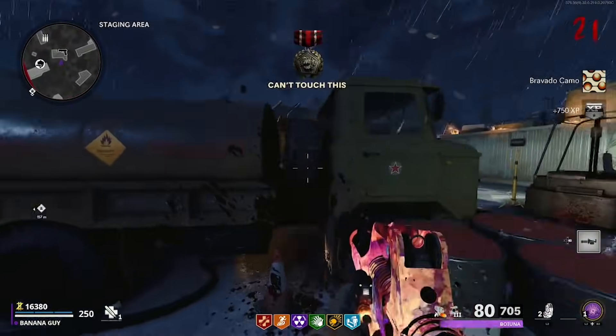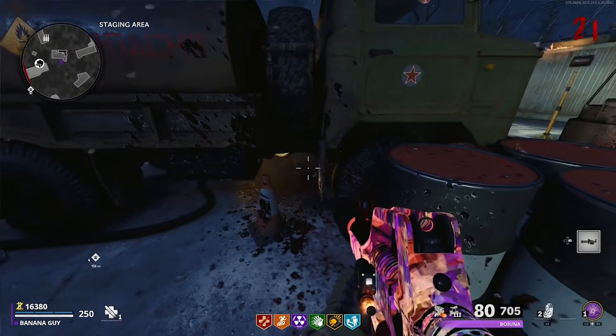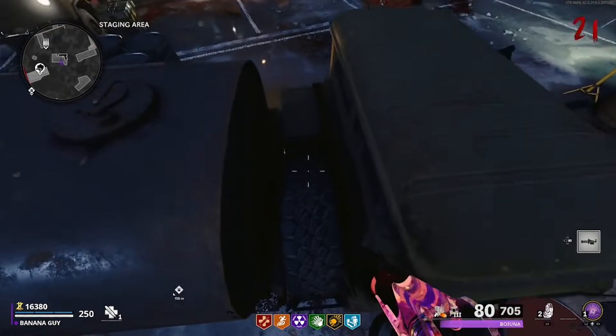Come toward the middle of the truck where this tire is, and from there push a little bit back and jump mantle forward. If done correctly, you should mantle on top of this truck, but you should fall through it.